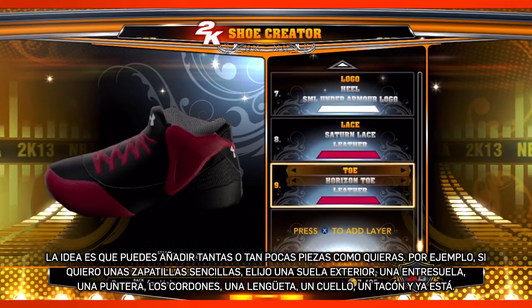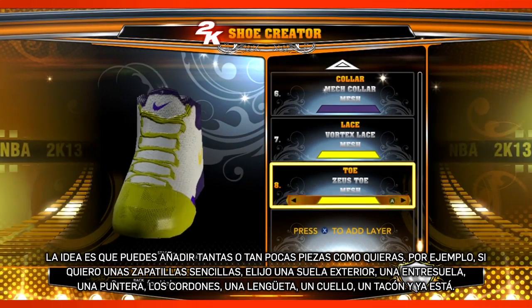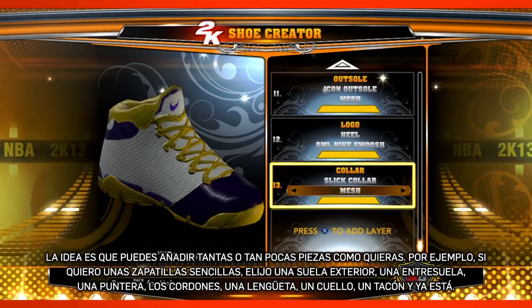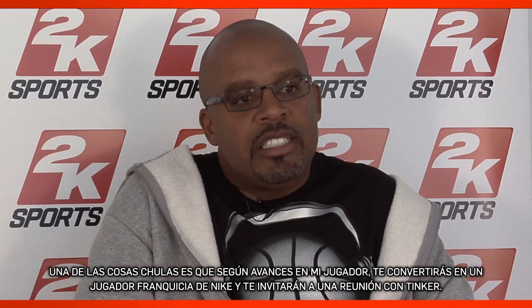The idea is you can layer in as much or as little as you want. So let's say I just want a really simple shoe — I pick the outsole, I pick a regular midsole, one toe, my laces, my tongue, my collar, my heel. I'm finished. No two shoes are the same inside of my player.